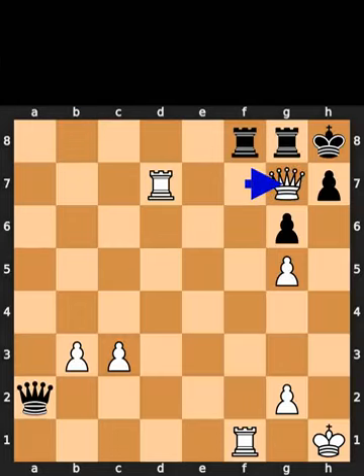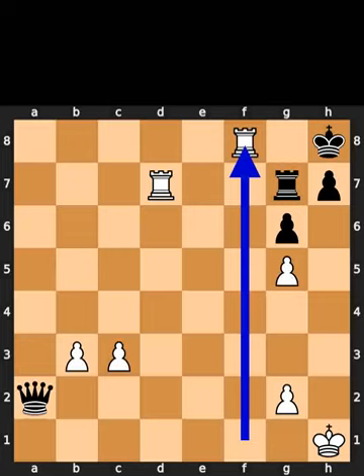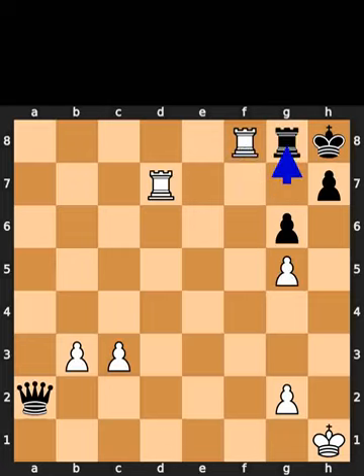White takes the bishop on g7 using the queen with check. Black takes the queen on g7 using the rook. White takes the rook on f8 using the rook with check. Black plays rook to g8. White plays rook to f7.